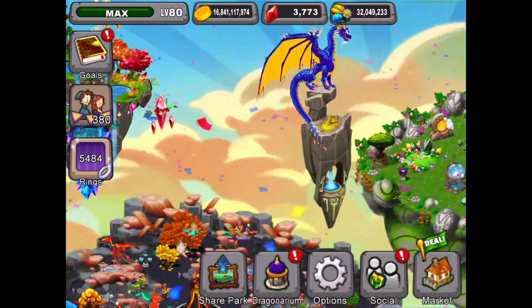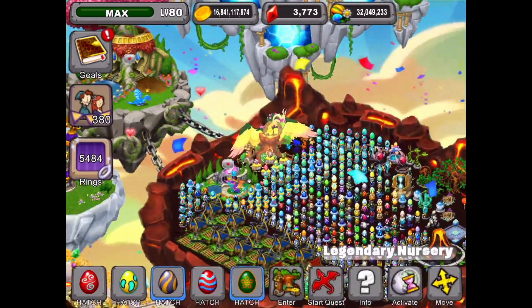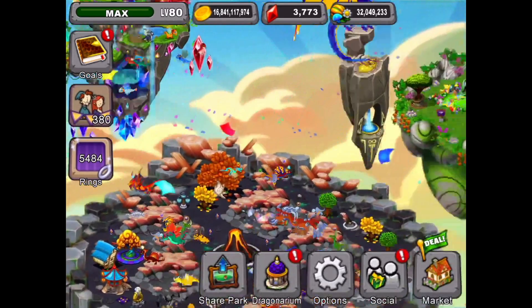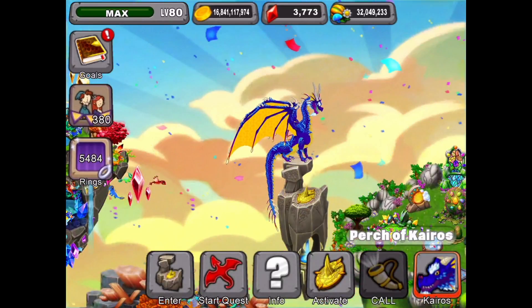Kairos is activated. Does that mean Gea is activated as well? Yes — Gea is activated also. All the eggs are done, so we're going to hatch them on a pedestal or sell those eggs, and we're going to start a new quest.